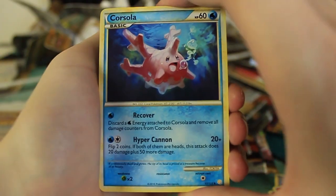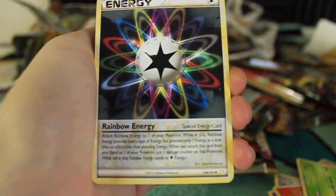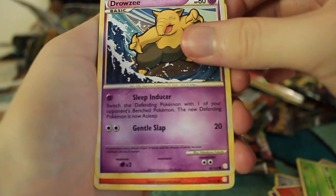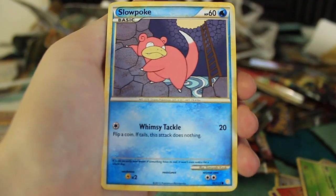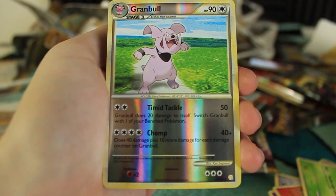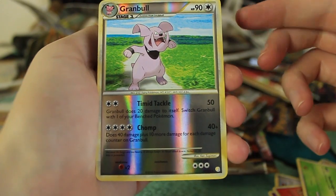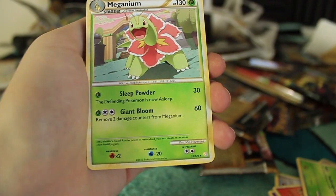We have another Corsola as well as a beautiful Skiploom. We got a Rainbow Energy — very nice looking. There's Drowzee with his gentle slap, the best attack ever. Cyndaquil, Sunkern, Slowpoke — he's like down in the Slowpoke Well, you can see the ladder right there. There's an Exeggcute, as well as a Snubbull with what looks like good old Ken Sugimori art — honestly not my favorite, but it is the classic. And to go with that, we have a Meganium. Two Meganium in a row — how about that?